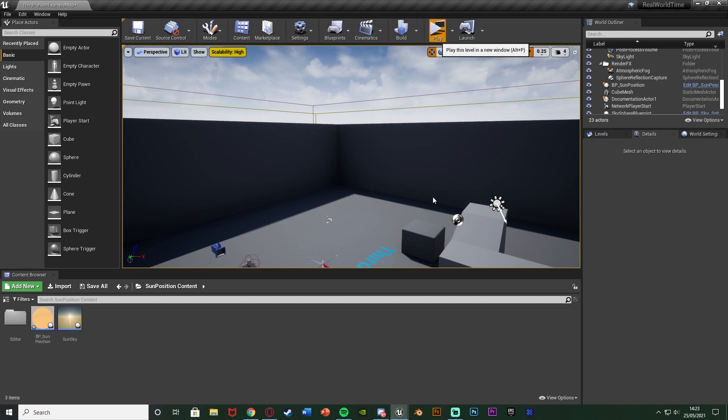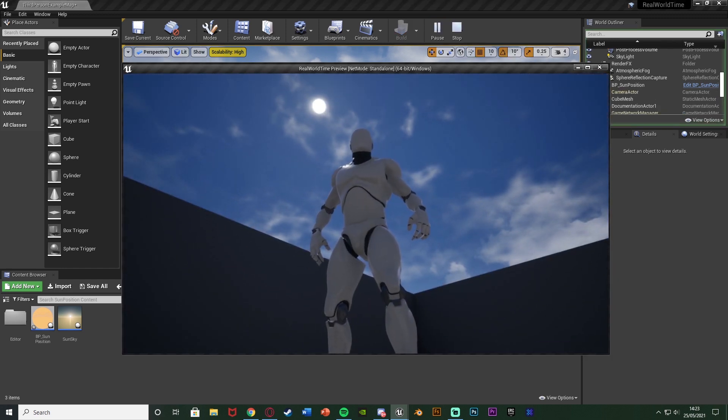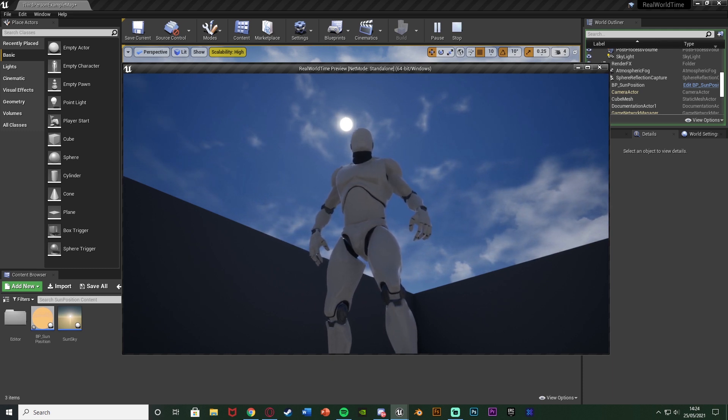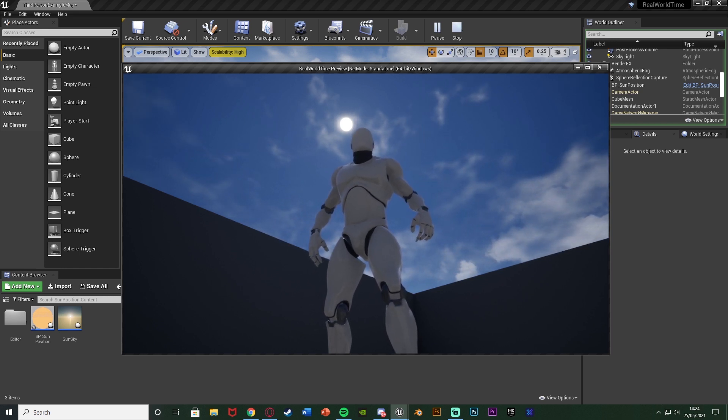So if I hit play, I've got this set up for London, England. The sun is going to be up for London right now at around 2:20 in the afternoon on the 25th of May. This is where it is in London right now, and as time goes on this will update as well. I've set it up so it updates every single minute.